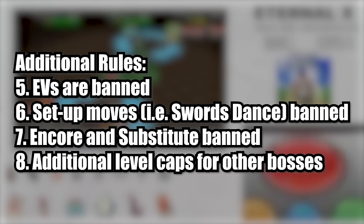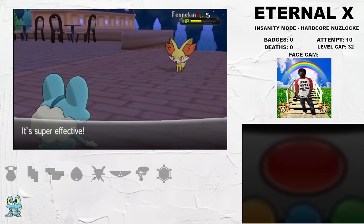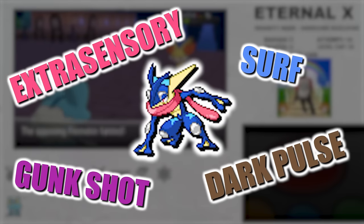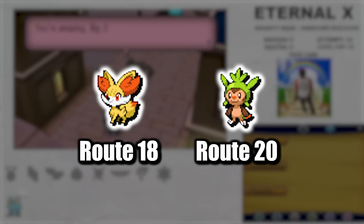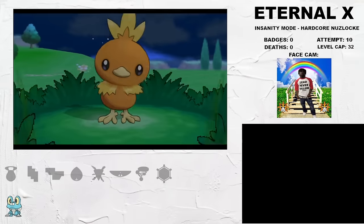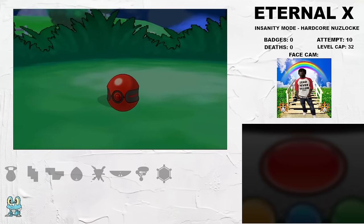The starter choice in Eternal X is pretty simple. Froakie with Horde is very strong into the early game and Greninja becomes a monster later on with all the coverage it gets access to. You get chances at the other starters in the late game, and the Froakie line is the most IV-dependent, so being able to reset for a good one makes this a fairly obvious pick. Our first encounter is a guaranteed Speed Boost Torchic holding a Blazikenite — Mega Blaziken is going to do a lot of work.